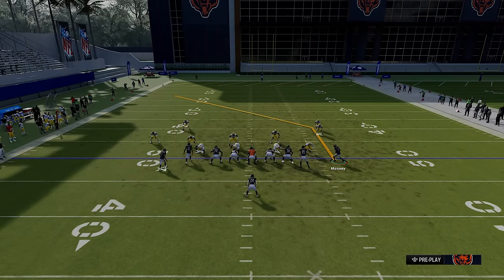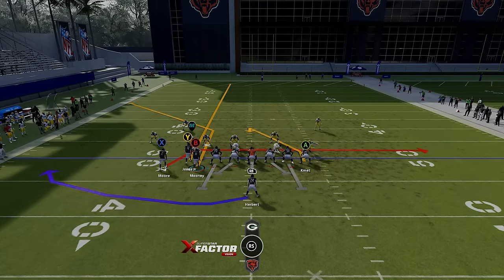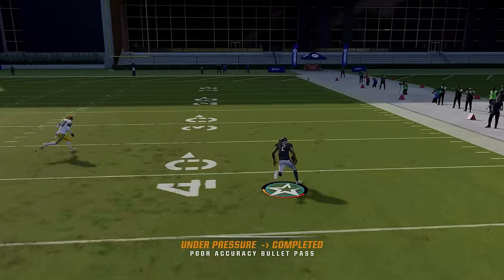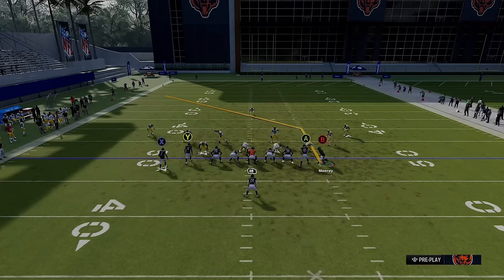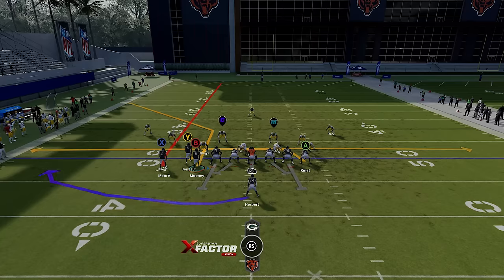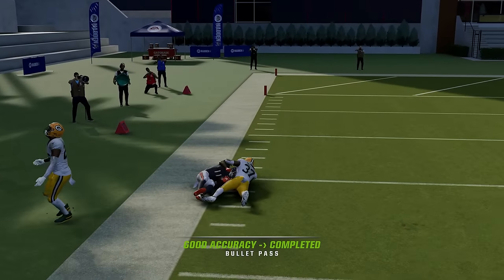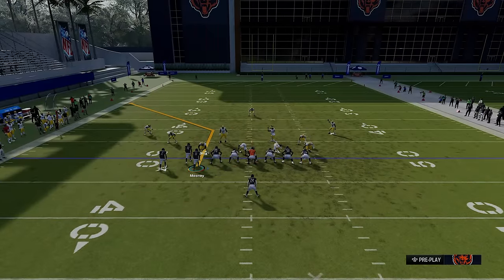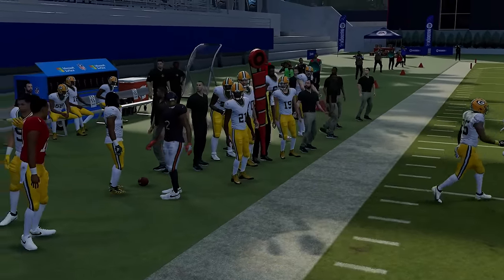You can also create something out of the bunch concept by motioning this guy across. Against zone coverages, motion this guy across and put the Y receiver on a streak — you'll get a good corner-route concept. The drag was wide open once again; that's a 40-yard play on a simple drag. If you get Cover 3, it's better to put the X receiver on a streak or fade and give yourself another drag option, and this guy gets open every single time. Against Cover 3 and Cover 4 you can also put the X route on a flat for an instant throw — a nice catch and run for 10 yards pretty much every time.